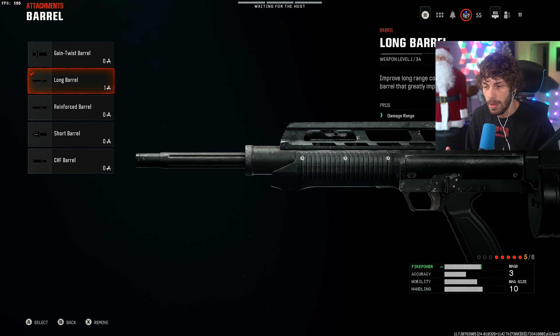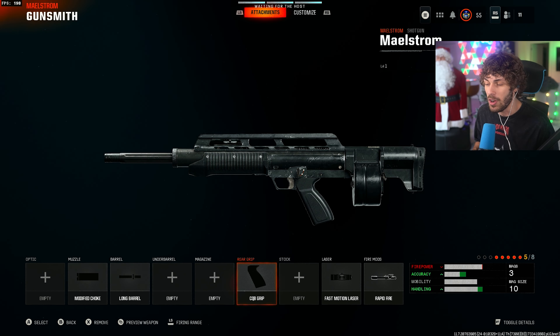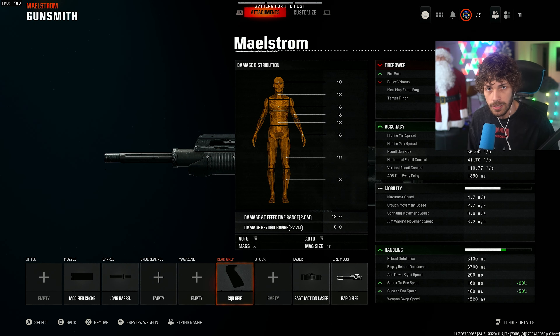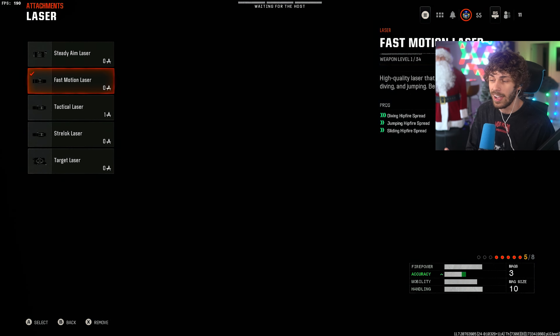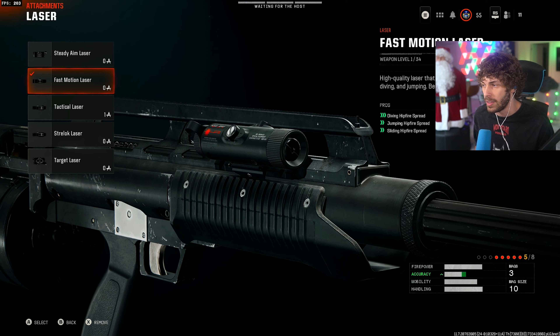For the barrel we are using the Long Barrel, making it so our damage fall-off isn't so severe. Right now our effective damage range is 2 meters with the long barrel. Next up we're using the CQB Grip — this makes our slide-to-fire speed and sprint-to-fire speed a little bit faster. Usually we go with the Ergonomic Grip, but with a shotgun you are often hip-firing, so this makes hip-firing a little faster coming out of a tactical sprint. For the laser I like the Fast Motion Laser — it tightens up our hip fire when we're sliding, jumping, and moving around.